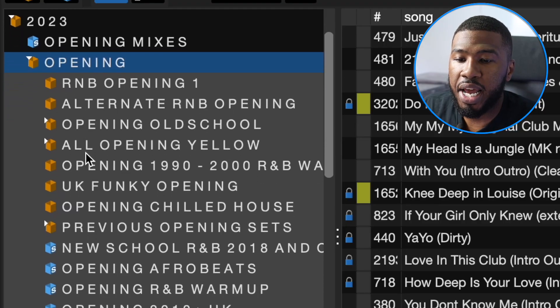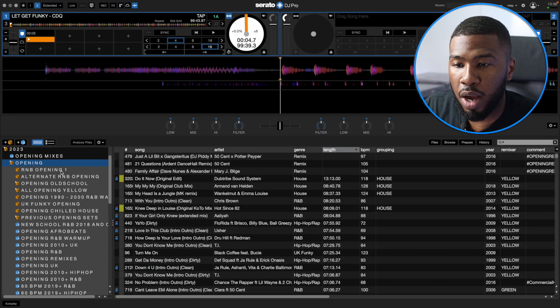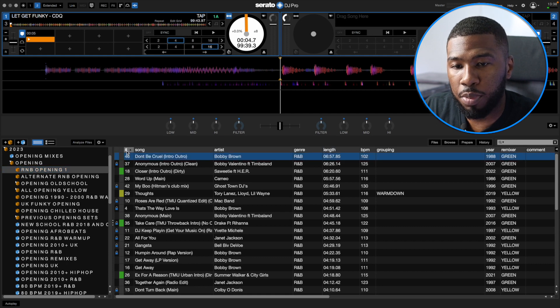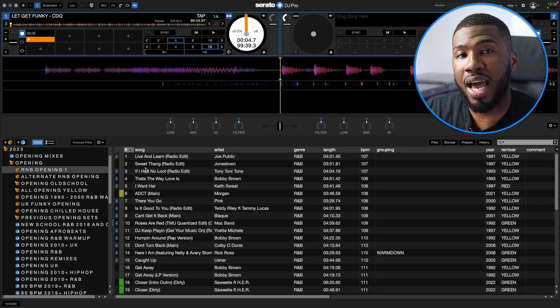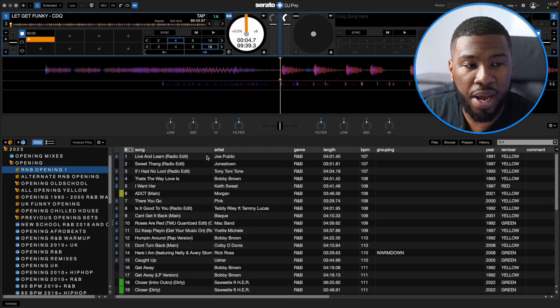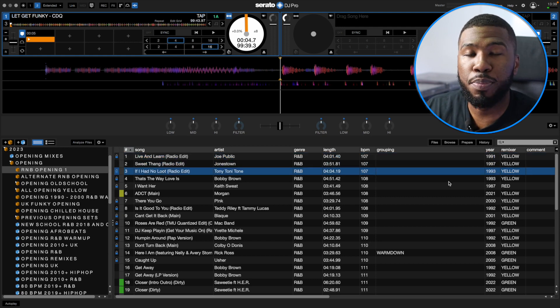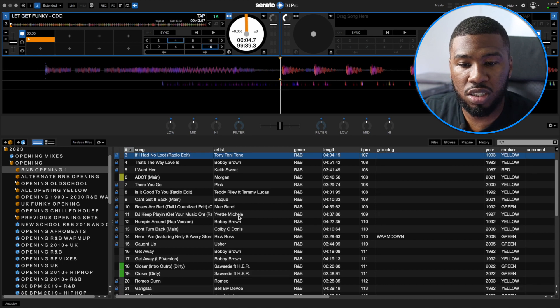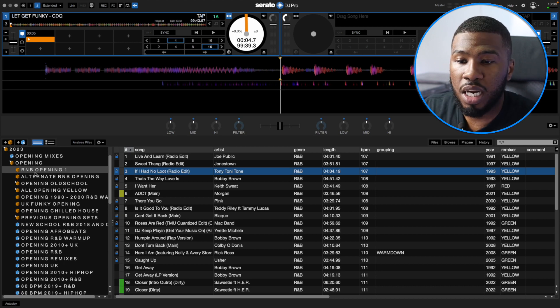If I open up my opening crate, I've got a bunch of sub crates I created myself. If I click R&B opening one and order by number, these are sets I've played previously. Normally what I'll do is DJ a whole entire night, then at the end get the history of that entire set and put it into its own crate. What I've done here is taken the opening of that set and put it into its own crate — R&B opening one. I'm playing a few old school tracks here from 1991 and 1997, older tracks I'd never play in a main set. There are 46 tracks in here that I can start off with, and then when I finish I can go on to another crate, hopefully when there are more people in the club.